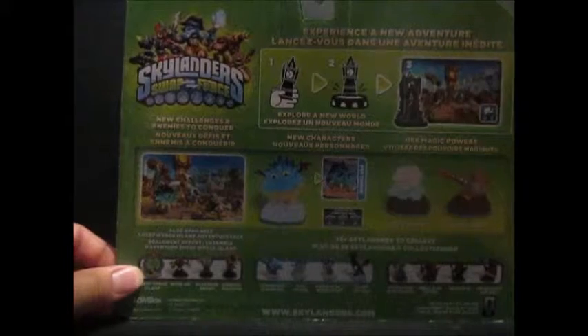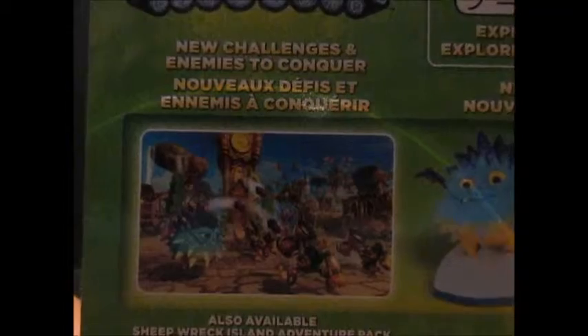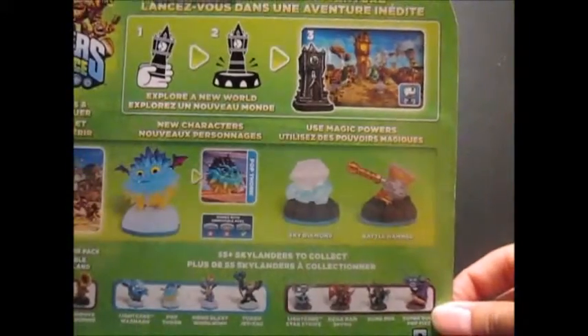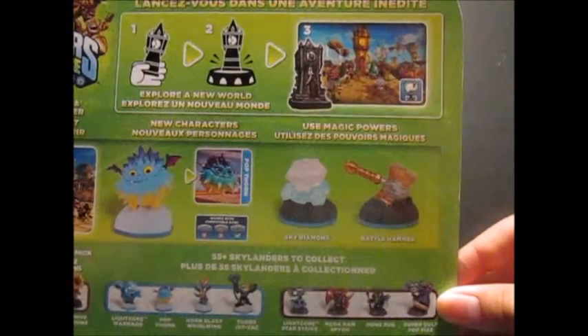You can see here — alright. There's a new enemy shown. And here's Popthorn, Sky Diamond. Like they're telling you: you put it in a portal for the Swap Force and unlock a new world.